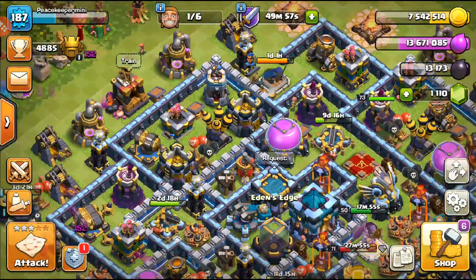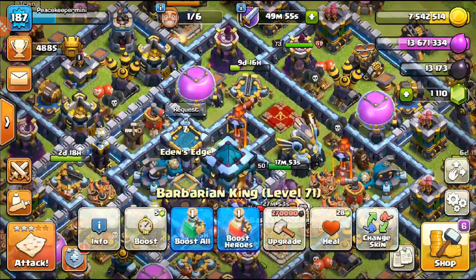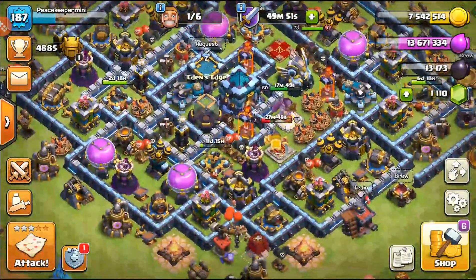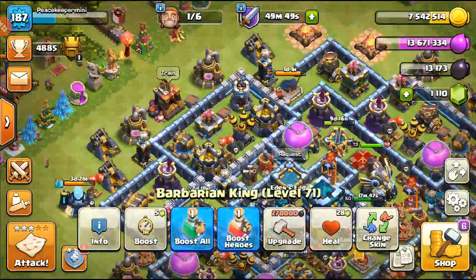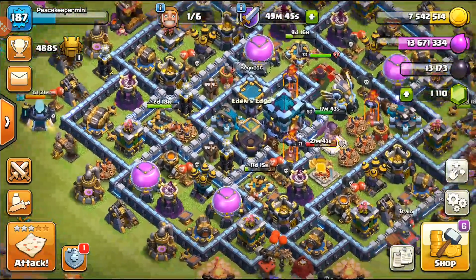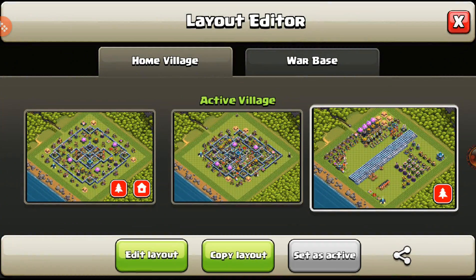We have two more levels on the queen and that is amazing. I use it on the queen because the queen is just super, super valuable. The king is going to be asleep anyway, and we have elixir in three days, so it all works out.